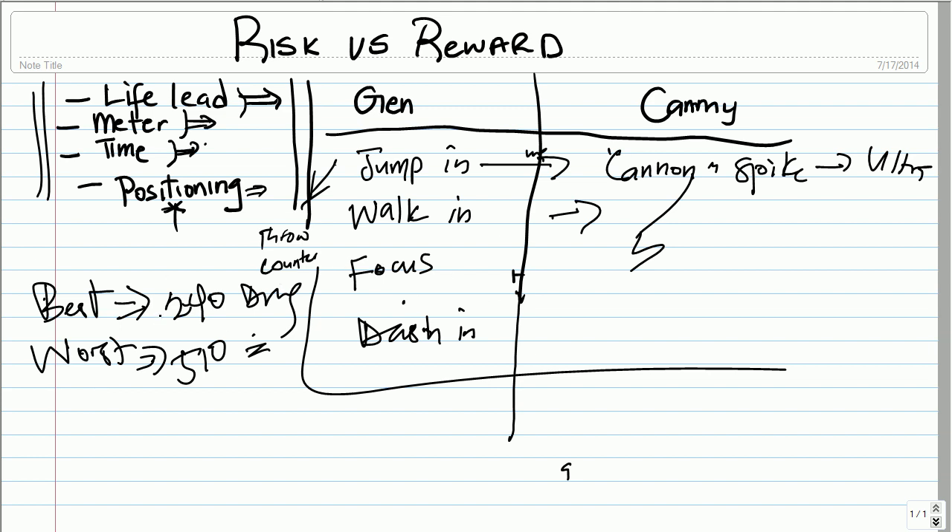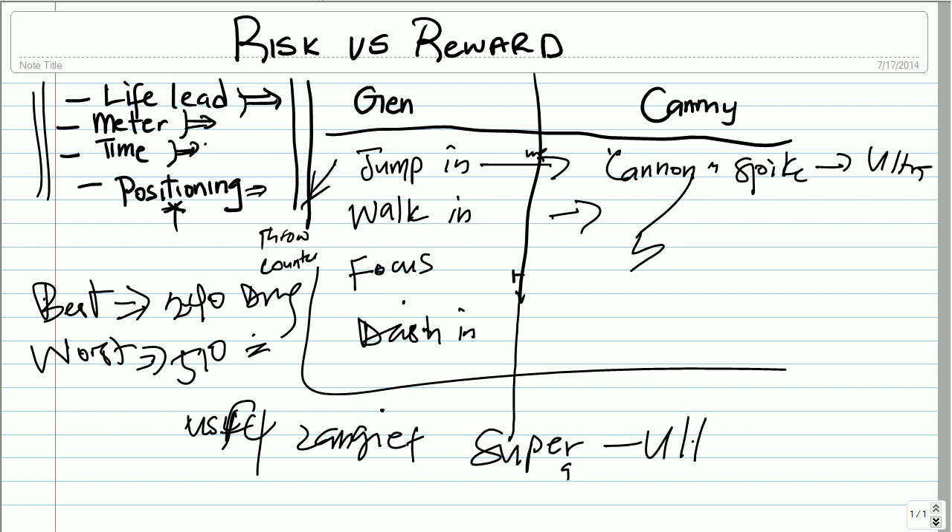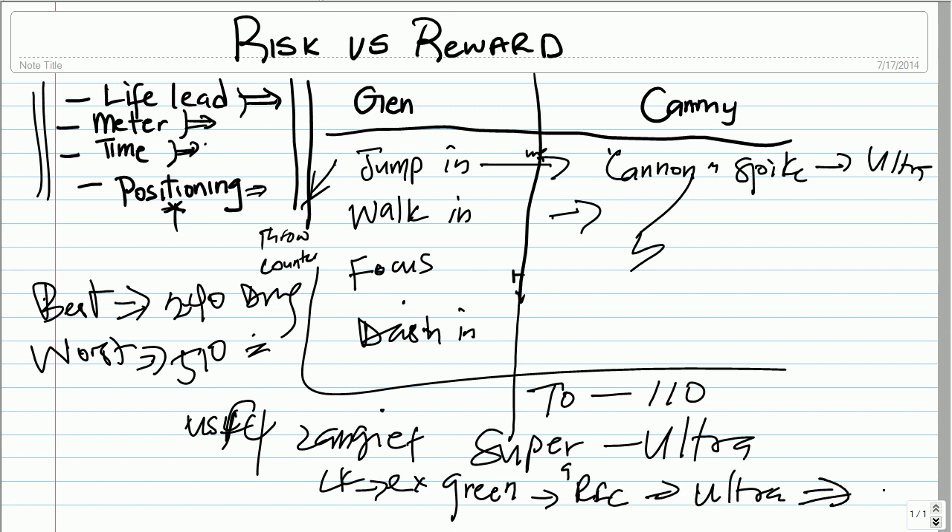Let me give you one more scenario. You're facing USF4 Zangief with super and ultra, and you're trying to play footsies — you're throwing out pokes. The best possible scenario is your pokes are landing for 70 to maybe 110 damage. But what you don't know is that if Zangief's light kick EX Greenhand touches you, the Greenhand will hit you, and combined with red focus and ultra, that's equal to more than 500-plus damage. Measuring 110 against 500, the risk is obviously bigger than the reward — so you've got to be super careful.